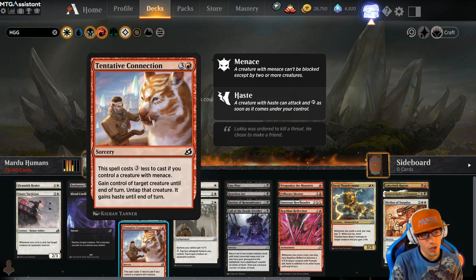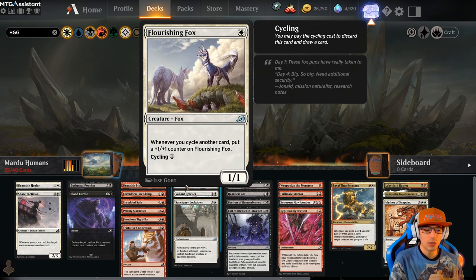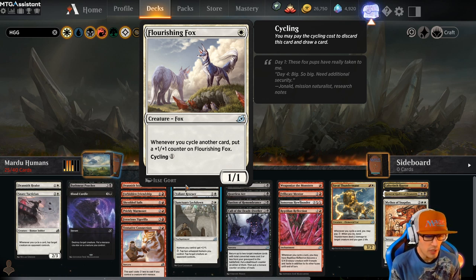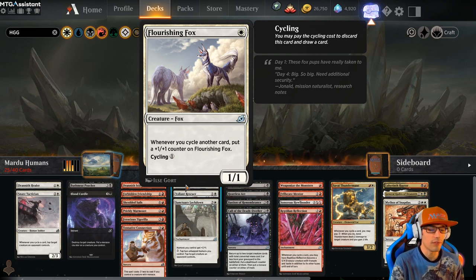That's a really cool combo with Tentative Connection, as long as you're sacrificing their creature after. Flourishing Fox — our first white uncommon for 1, it's a 1/1. Whenever you cycle another card, put a 1/1 counter on Flourishing Fox, and it cycles for 1. That's actually pretty good, especially if we plan on doing a lot of cycling — not only is it a cycle ramp creature, but it also can cycle itself for 1.